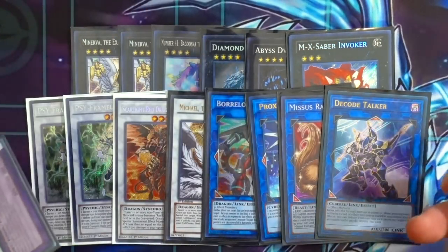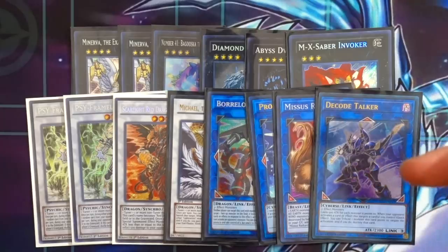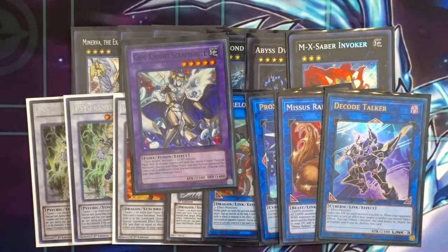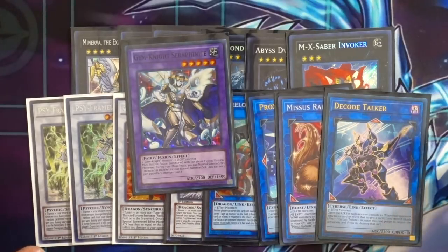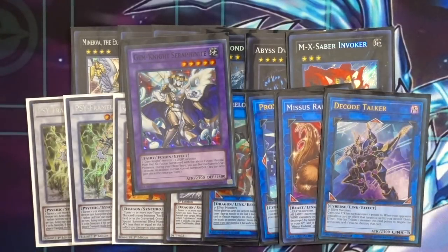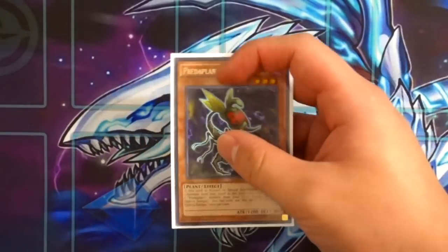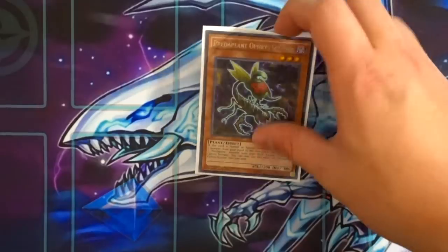Really standard extra deck — these cards are easily accessible with cards like Gofu. Let's go over the one-card combo with Orphys Scorpio for newer viewers. This is why the card is so important in the deck: it's a one-card Minerva. All you need is this one card and any other card in your hand.